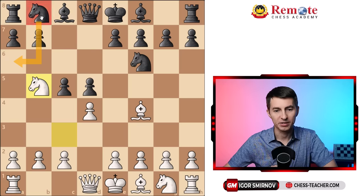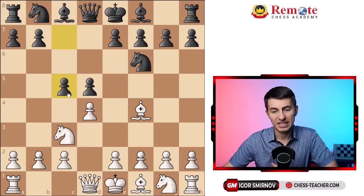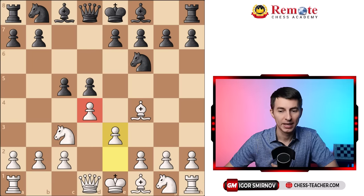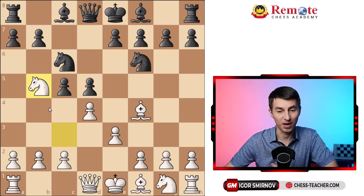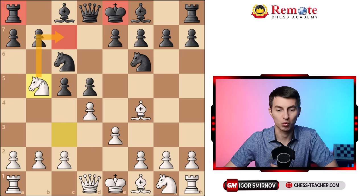With the knight still standing on b8, black can go knight a6 and cover that square. It's not the end of the world for white, but you don't win instantly. Then black played knight to c6, and as we see this move, you can now happily transition to the main trap: knight to b5, and it is fundamentally game over with knight to c7, forking the king and the rook. Black again has no normal defense — they have to sacrifice some material and find themselves usually in a losing position within a couple of moves.